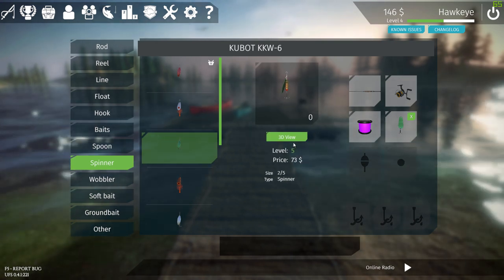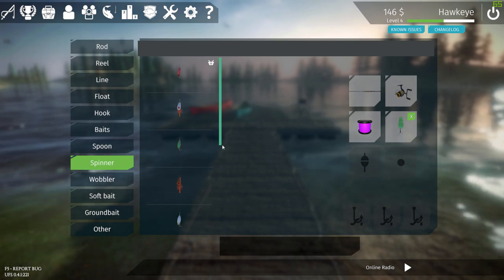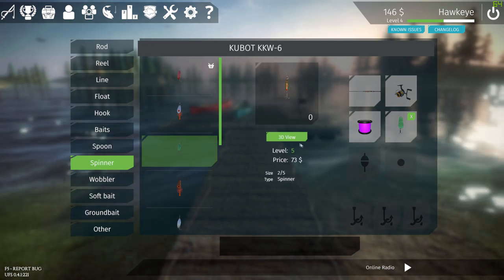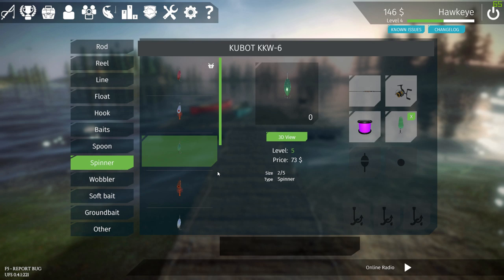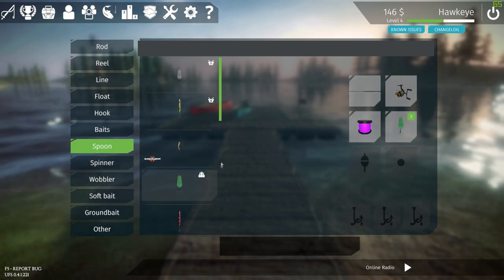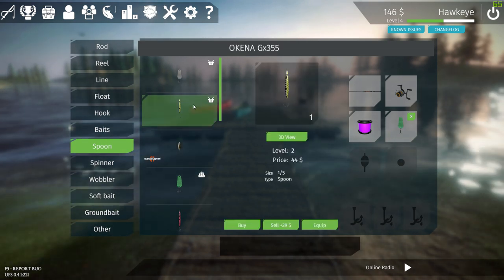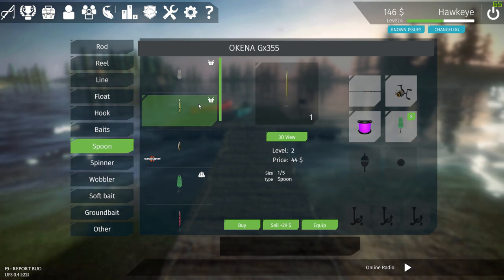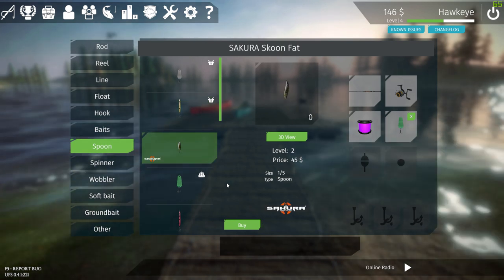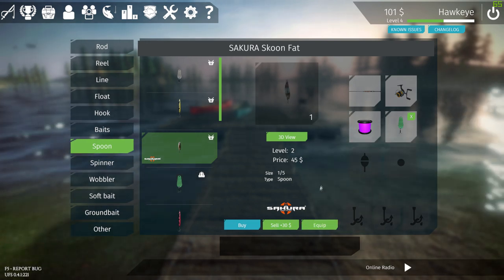Right now we're going to be more worried about spin casting. I'm kind of curious to see if this green one here called the Kubat KKW-6 is popular amongst the trout. I don't think the wobblers are going to do very well — I think that's something you want to use more for bass. I'm going to go ahead and purchase this one, but I have to be level five so we can't test that yet. I did get this spoon and I know it's very popular amongst the brown trout, so we're going to test that one out.